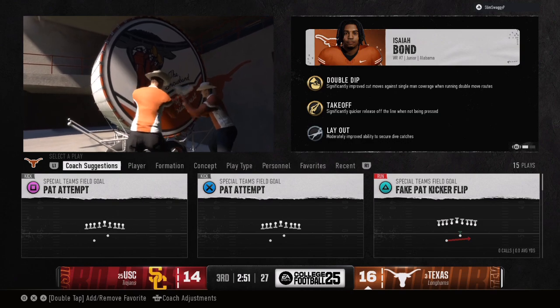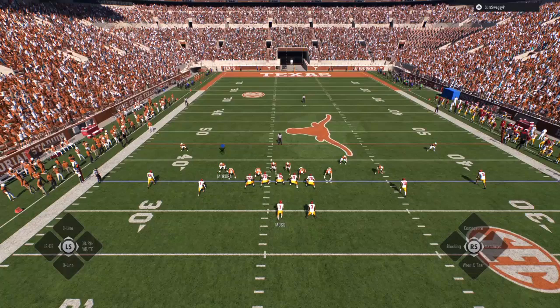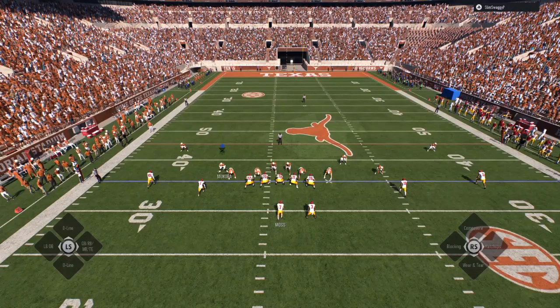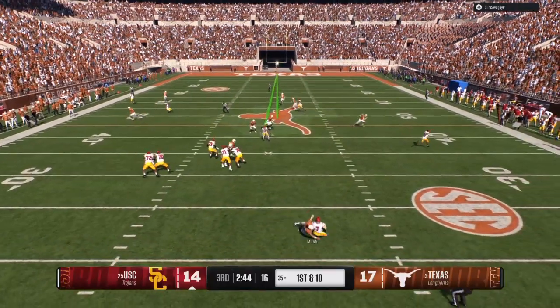Now we've got to get back on the defensive side. The adjustments we said at halftime, we're going to do on the field. He comes out with a two-by-two formation — two receivers on the right, two receivers on the left, and the running back. We get a coverage sack.